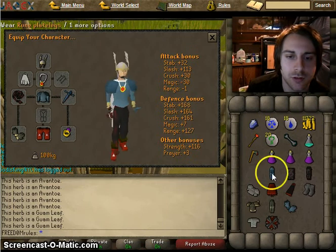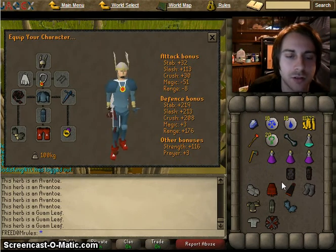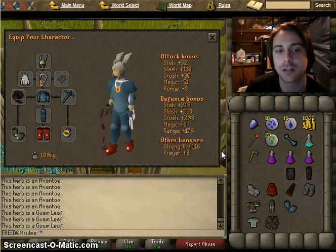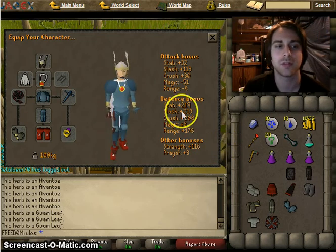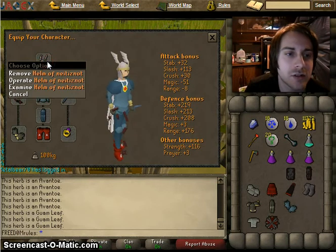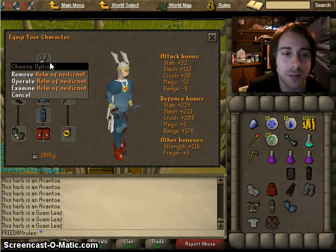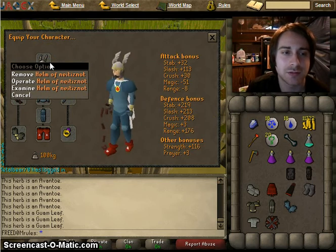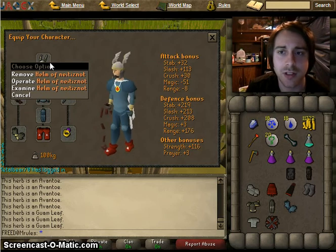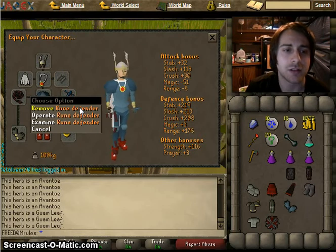Now I'm just going to do a basic comparison of plate bodies and plate legs. This is rune — 50 defense — and you're looking at around 200 range defense bonus. The helm shown here is the helm of neitiznot, obtained by doing one of the Fremennik quests. You can look up that item on the wiki to find which quest you need. This is the rune defender.